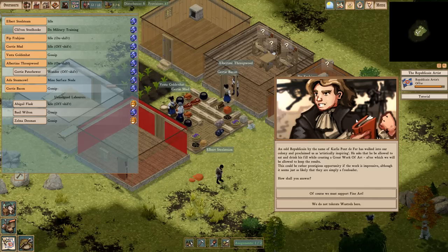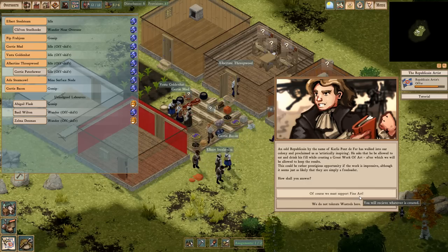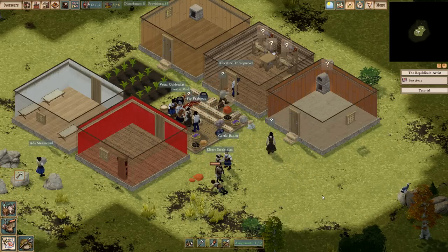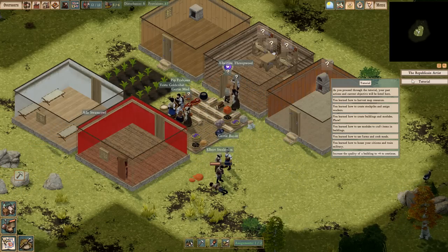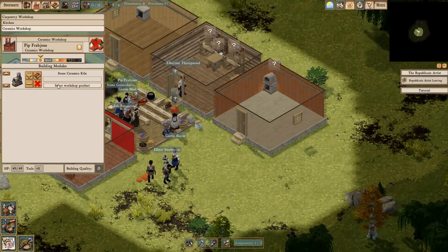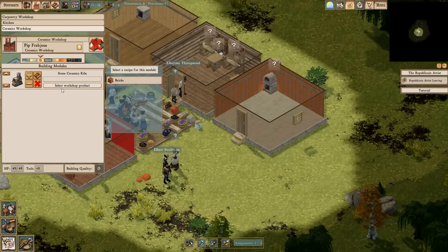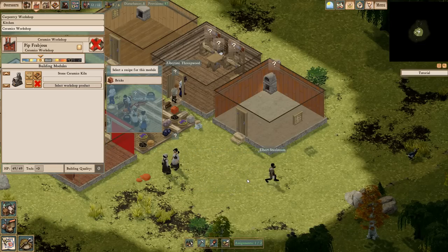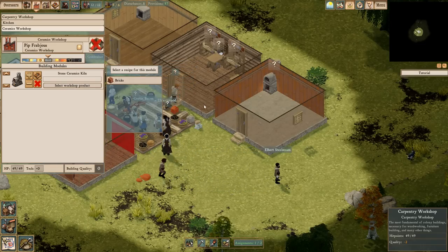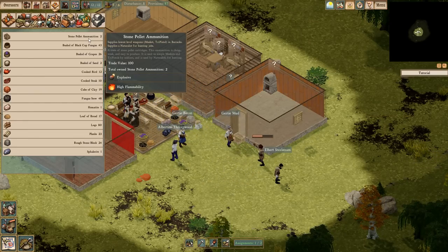I'm not going to do this art thing. This dude came in the last city and just ate all my food and didn't do anything. Forget this guy. I think reputation with that faction goes down though by sending him away.